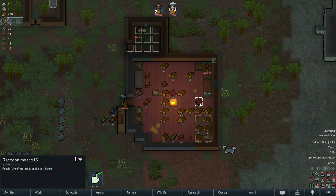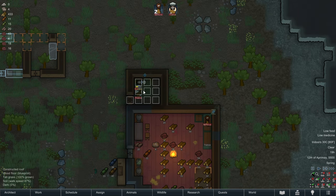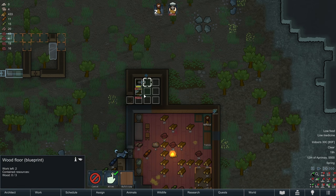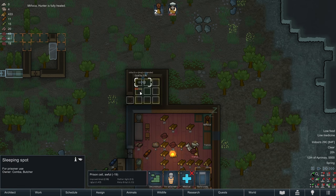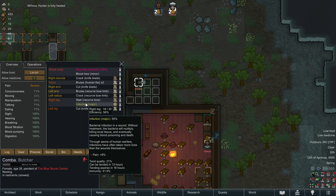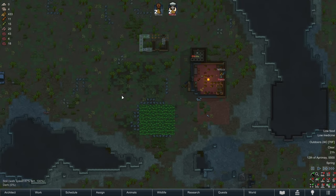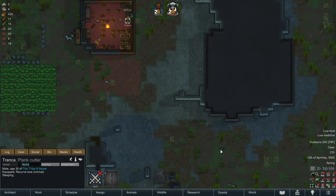Manyaka, don't feed the prisoner raw meat! We need to get back on cooking meals. How is this infection coming along? Infection major - immunity is more than 10% behind the infection. We really need to prioritize getting this medicine.